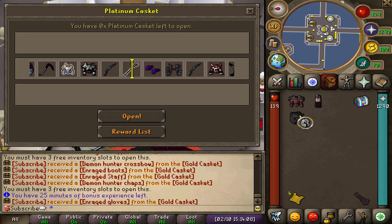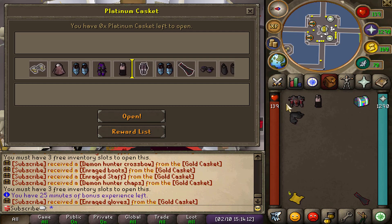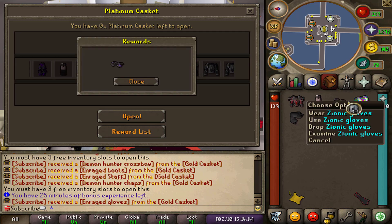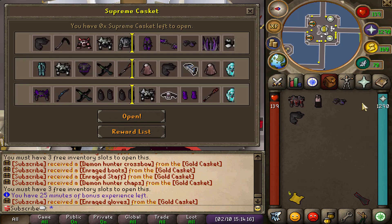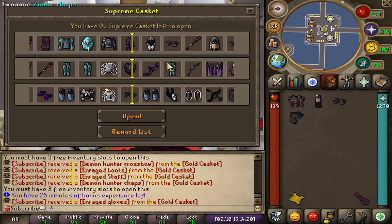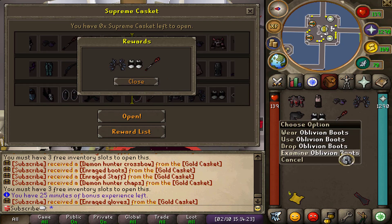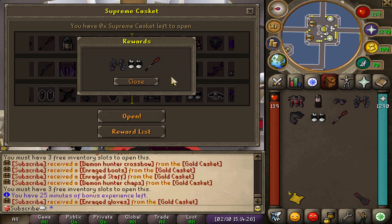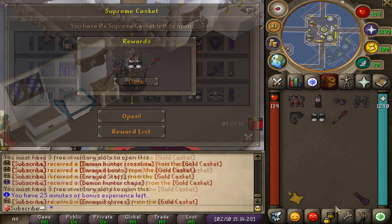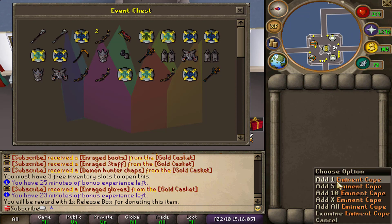We just got ourselves enraged gloves which we can sell for quite a nice amount of money, and also zionic gloves. Opening the supreme casket, which is of course the best of the three, we get ourselves more oblivion boots which we can sell, but no great loot unfortunately.